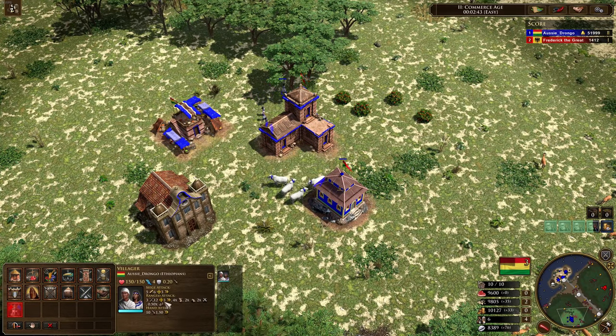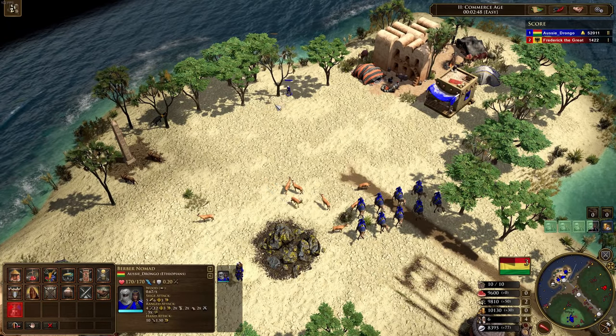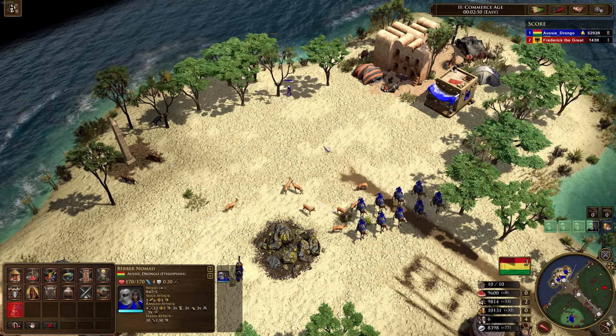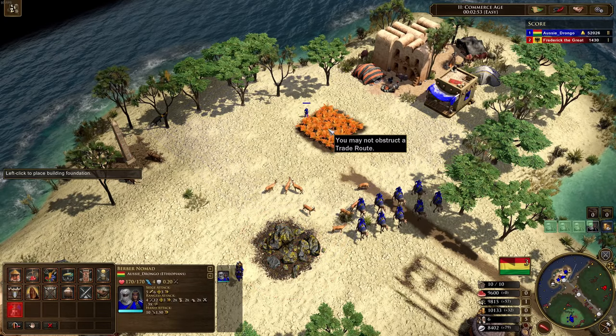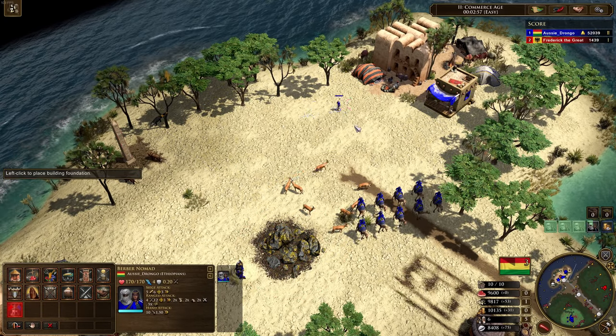Just to look at the base rate on a tree — they gather at 0.67 when the base for a normal villager is 0.5. So it works out to be about 33% higher for natural resources and then 33% lower for agricultural resources. If you've got to put them on a farm, it's going to take you longer.